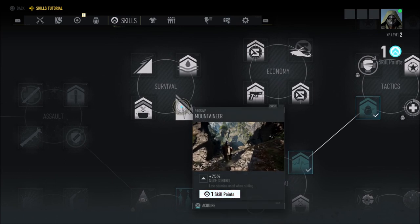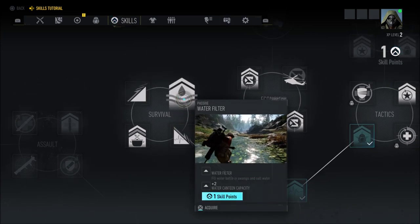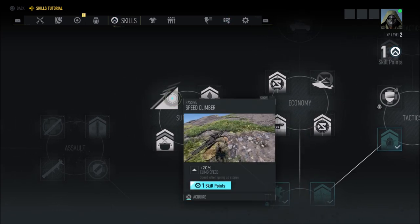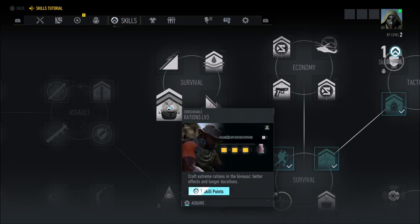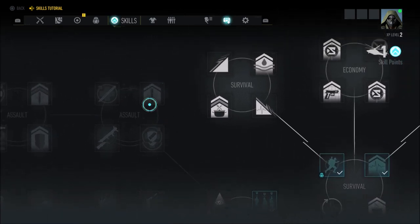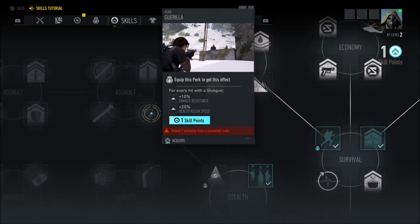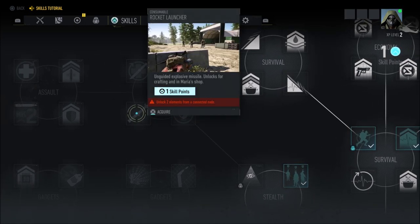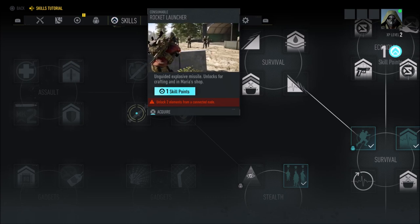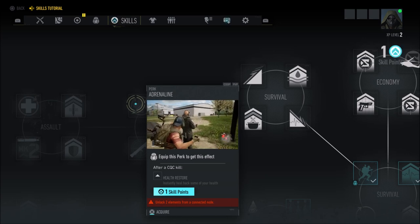In the Survival section, Mountaineer gives plus 75 slide control. Water Filter adds plus 2 water canteen capacity. Speed Climber gives plus 20 climb speed, which is nice when running uphill — especially if enemies are on your tail. Rations Level 3 lets you craft extreme rations in the bivouac with better effects and longer duration. In Assault, Healing Pouch gives you an extra syringe. Gorilla: for every hit with a shotgun, plus 10 damage resistance and plus 20 health regen speed. The Rocket Launcher — an unguided explosive missile — unlocks for crafting in Maria's shop. Adrenaline: after a CQC kill, health restores instantly.